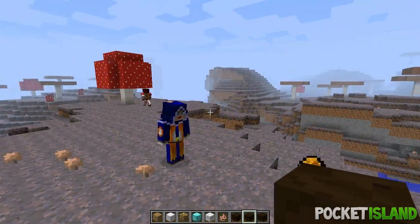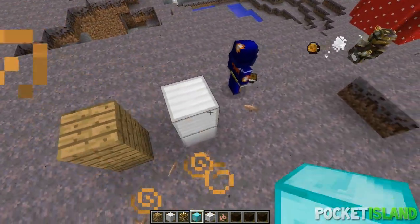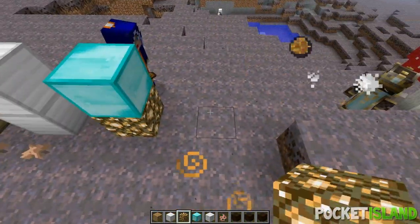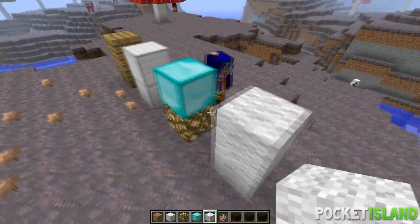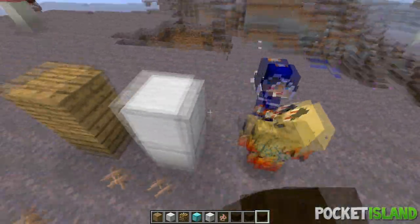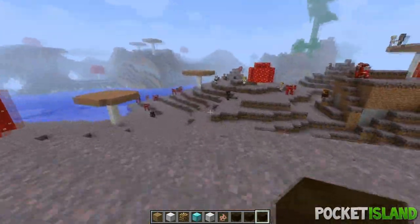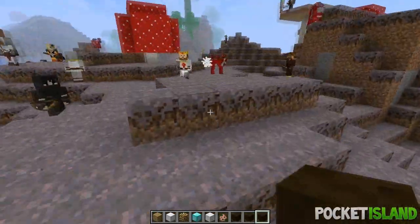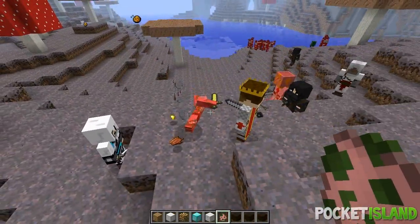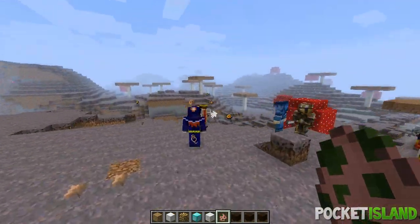Now there's Tier 3, which is pretty similar as well. One thing to note is that you no longer need Nether brick — you'll actually need a full diamond block to spawn the Tier 3 Mage, which is quite expensive. The main difference with Tier 3 is that the Assassin's knives will give enemies slowness. As you can see, this guy now has a potion of slowness on him.